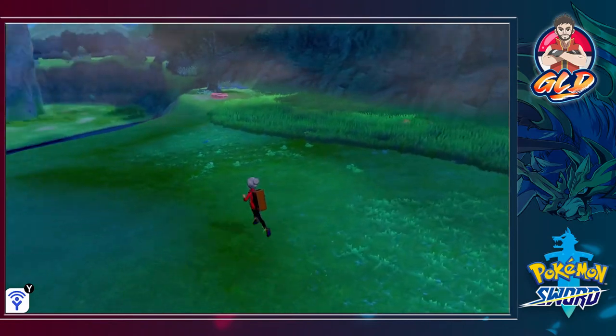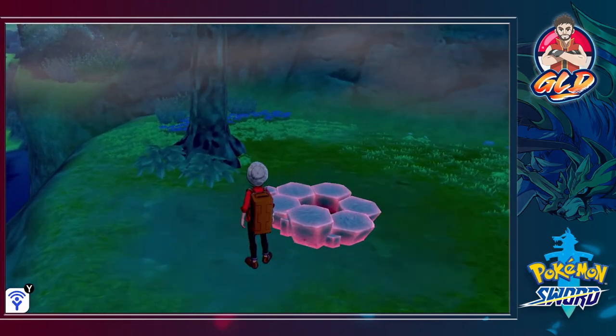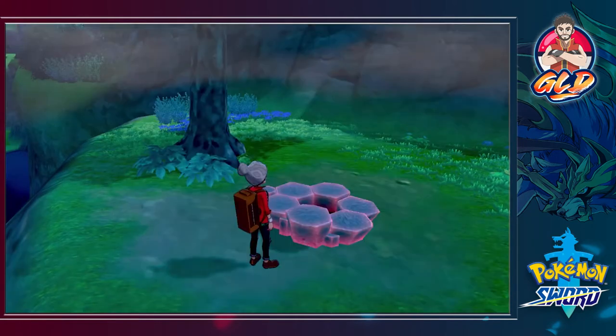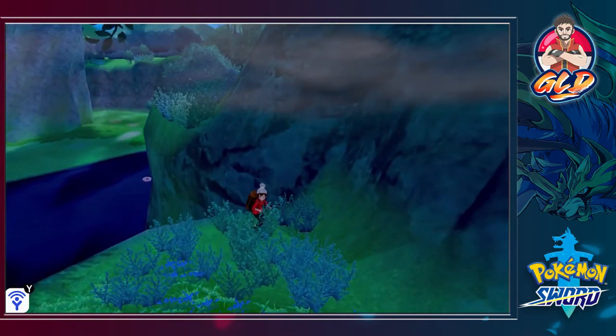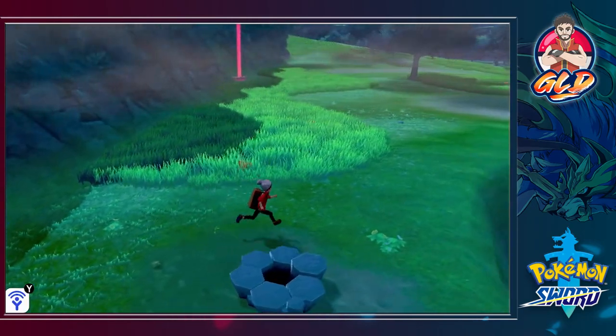There are Pokemon dens in the rocks where red beam light isn't present. The pillars of red light you see in the Wild Area mark Pokemon dens — Dynamax Pokemon dwell inside. You can battle them by investigating the den on your own or get up to three other players to help. You can also grab energy from them to get Wattages, which can be used to buy different items.